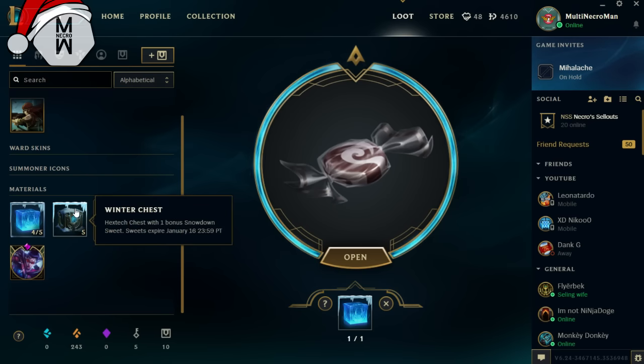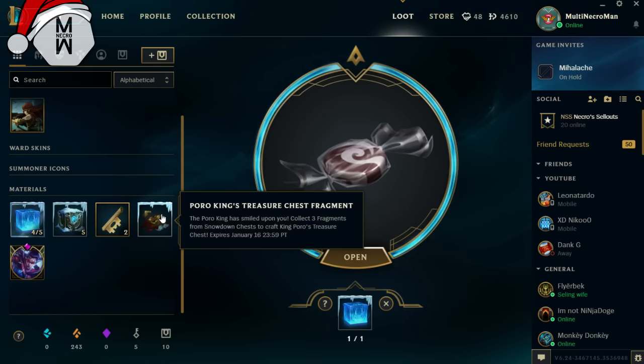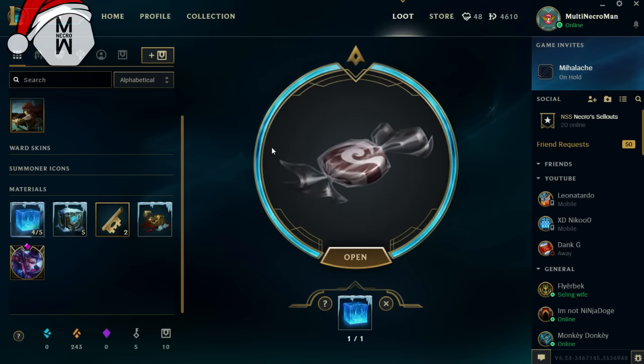These are the chests that give you only Christmas skins, and these are the ones with a normal drop but with one bonus Snowdown Sweet — which is about getting re-rolls and that kind of stuff. There's a new video on the official League of Legends channel that explains everything about these new chests, because they're very special and give rare skins. When I bought five, I got this Portal King Treasure chest, which you collect from Snowdown chests, craft it, and get an icon — and you can actually emote it in game, which is pretty cool.